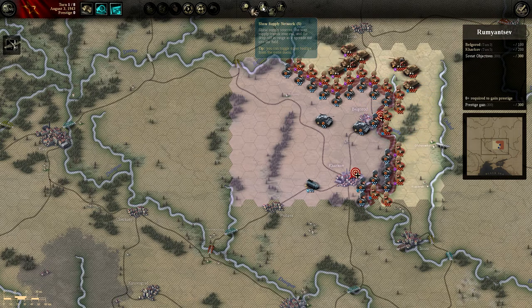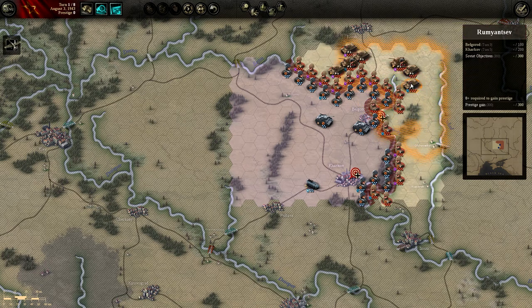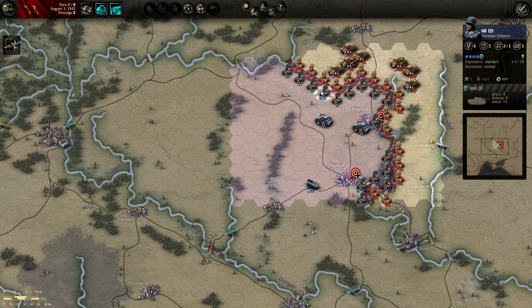No bridges up here, no rivers on the north side. We have one river to the east of Belgorod and one in the southeast of Kharkov — that bridge is right there, and there's a unit sitting on it. These are new unit icons — they've got Stugs. All entrenched. These guys have tank destroyers — Stugs add plus one to armor, eight attack, eight defense.